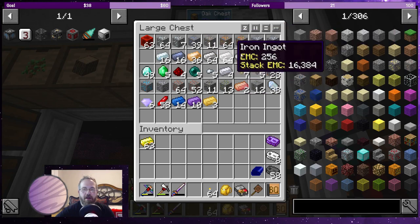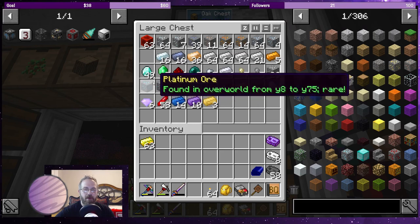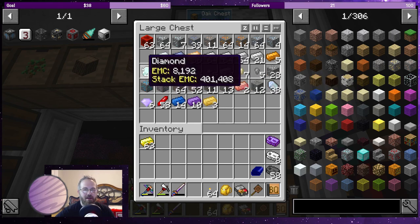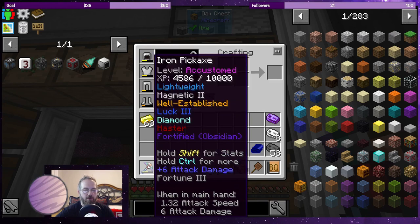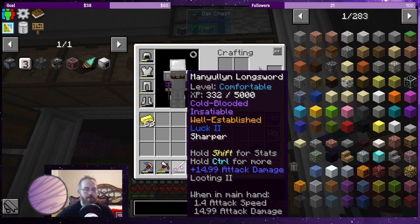I processed a bunch of iron because I needed some steel for this episode. And look at this - 49 diamonds. I came across three packs of diamonds while branch mining in those two hours, and those three clusters gave me 49 diamonds because I've now successfully leveled the pickaxe to fortune 3. I ran into a bunch of lapis - swords are harder to level up, so I put all of my lapis on my sword. It now has looting 2.